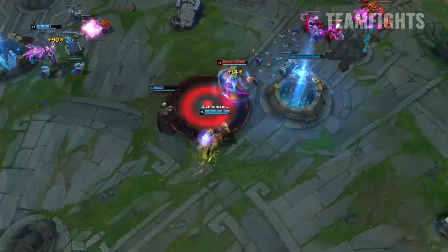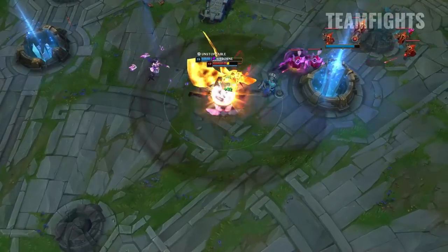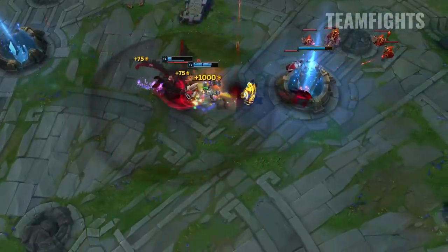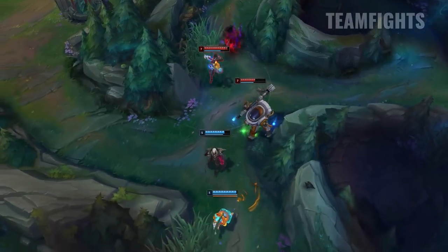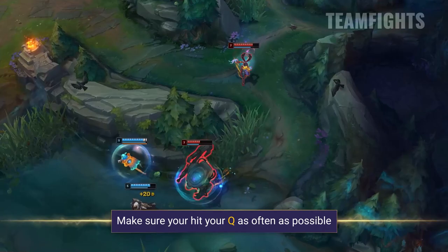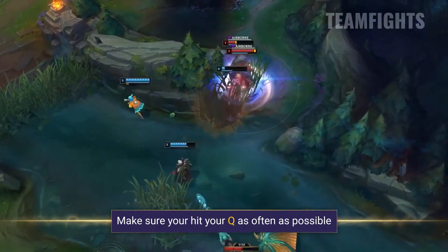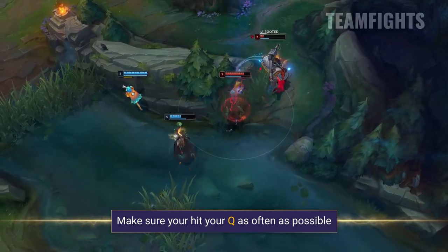Team fights are super fun on this champion, but actually a bit more difficult than you might first think. She's not quite on the level of Samira's dive in and press R, and she does take a bit of getting used to. The most important thing when playing this champion in team fights is making sure you're landing those Qs. You seriously need that bonus attack range, especially when your E charges are down, and without it you're going to struggle to deal damage without getting bursted down in the process.